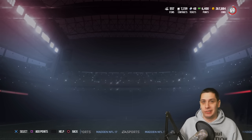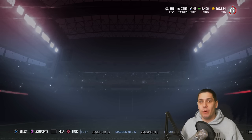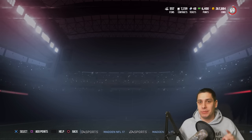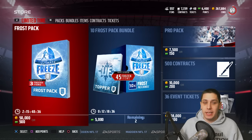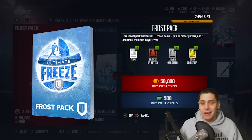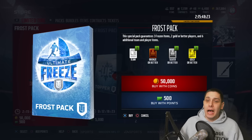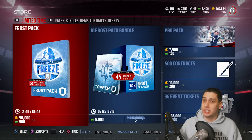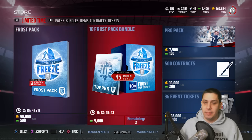It's probably going to be a bunch of crap that we can't necessarily make use of. But the really important thing is that we're going to be opening up these packs, trying to get ourselves some ghost items and some out-of-position stuff. Each one of these Frozen Packs guarantees you three Frozen items, two gold or better players, and six additional team and player items — like coaches and stuff. These are 50,000 coins and you can purchase an unlimited number of them, which is nice. They've limited us in the past, so it's good to see these are not limited.